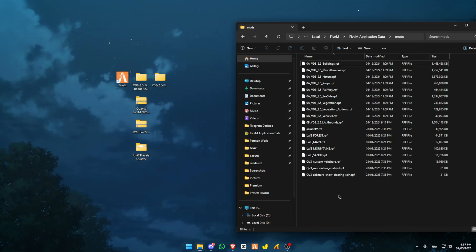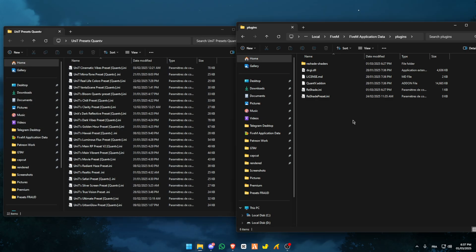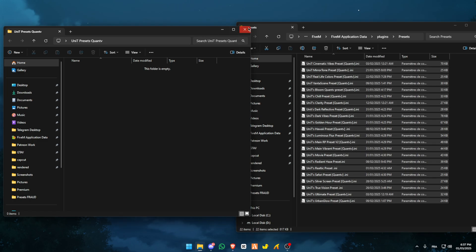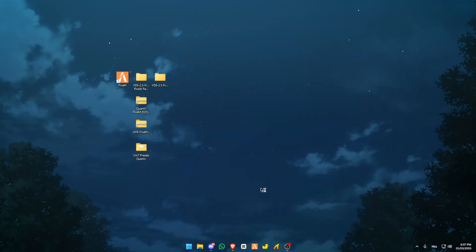Close it again, and now for the presets. You can just copy them into your plugins folder if you want — add a folder and name it 'presets'. Then drag everything into the folder. Then you just have to start your FiveM.